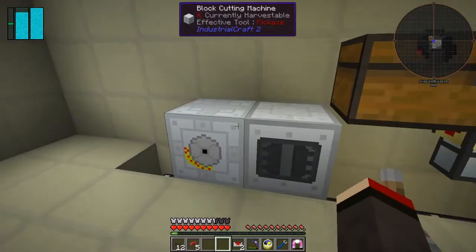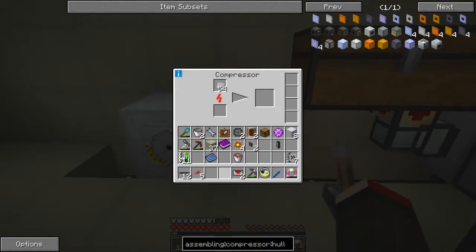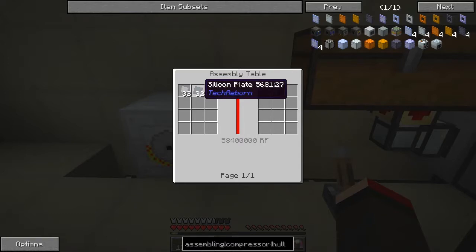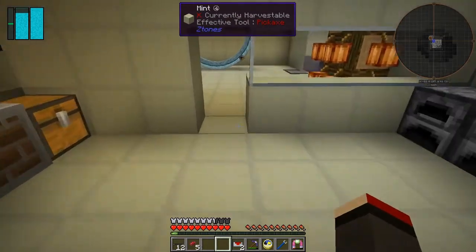Nothing in it at the moment, but we've got 54 iron - let's put these in here and see what happens. We've got some dense iron plates now, that's pretty good. I think that's what we need for the iron machine hole: 32 dense iron plates and 32 silicon plates.